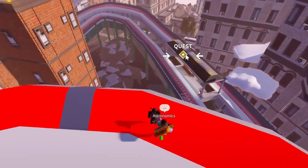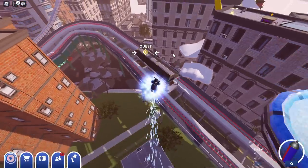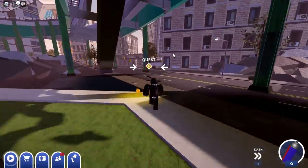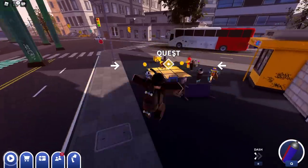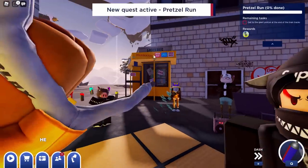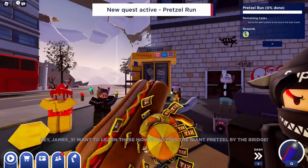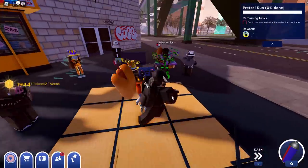I know where the skeleton is — it's actually down here. If you've never done this quest before, it literally says 'quest' on the skeleton so let's go up to this guy. He's like some creepy looking skeleton guy who's doing breakdancing moves, which sounds a bit weird but it is kind of cool. Run over here and we can find the guy — press E to talk to him and he is going to start our quest. It's called Pretzel Run and we have to search for these massive pretzels which are hidden around the map.